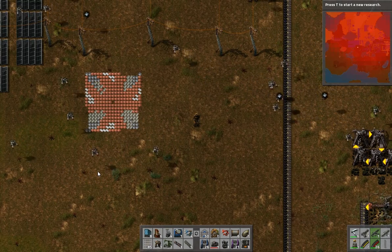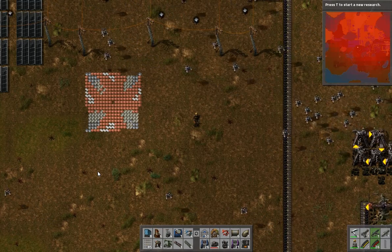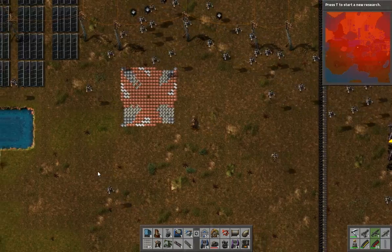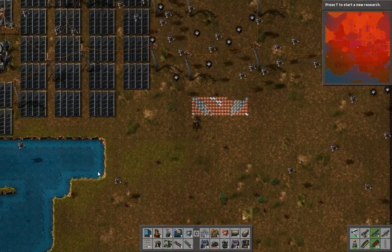Hi guys, welcome to my video. Today I'm going to show you how to pick items up off the ground in Factorio. What you'll need to do is hold down the F key. The F key lets you pick items up, just like that.